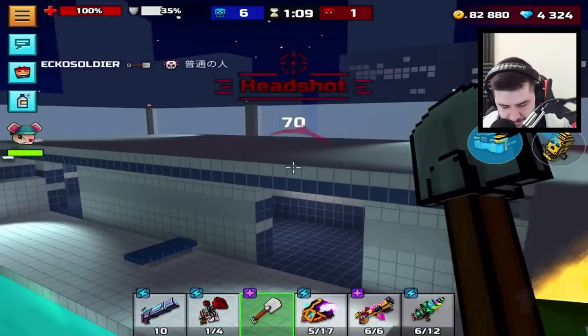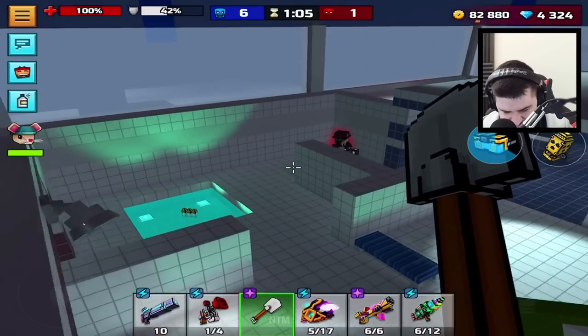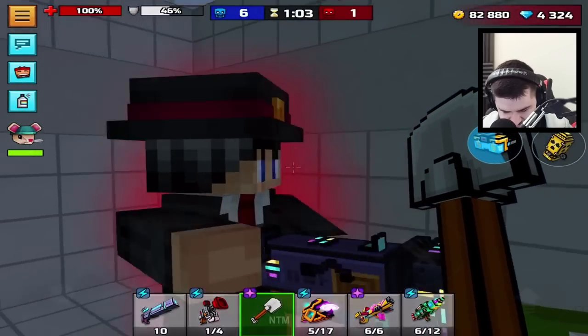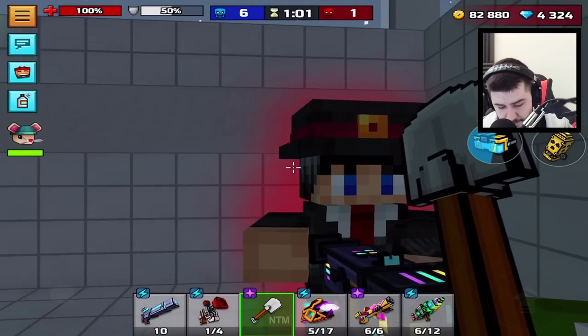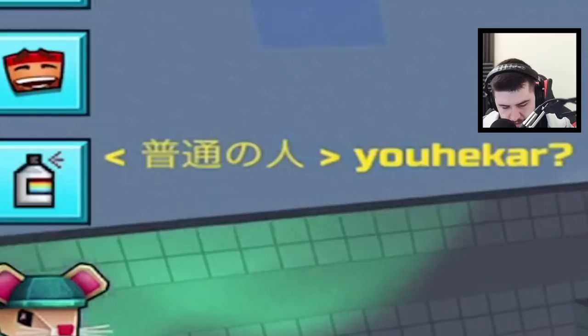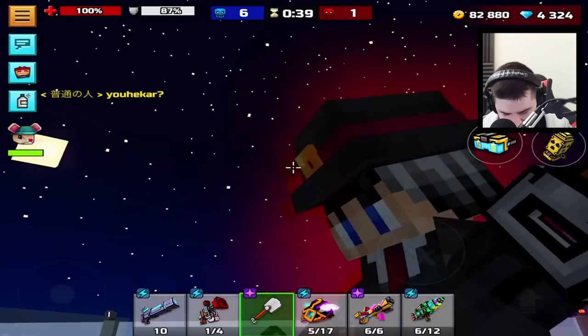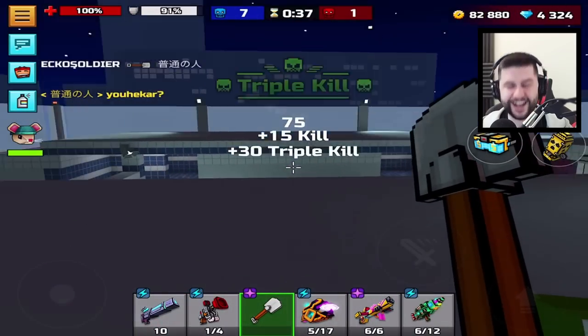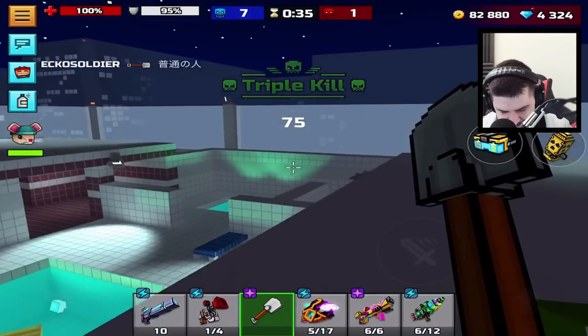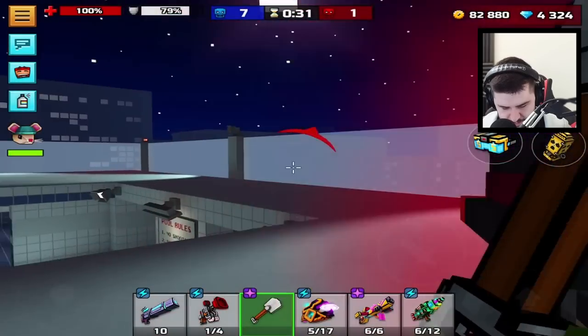I want to see what he says — hold on, I'm not going to kill him. I need to know what he says, he's definitely saying something. What are you saying? That's a nice hat, but what are we saying? He's trying to call me a hacker. I don't know what's going on with Pixel Gun 3D, but I can do this.